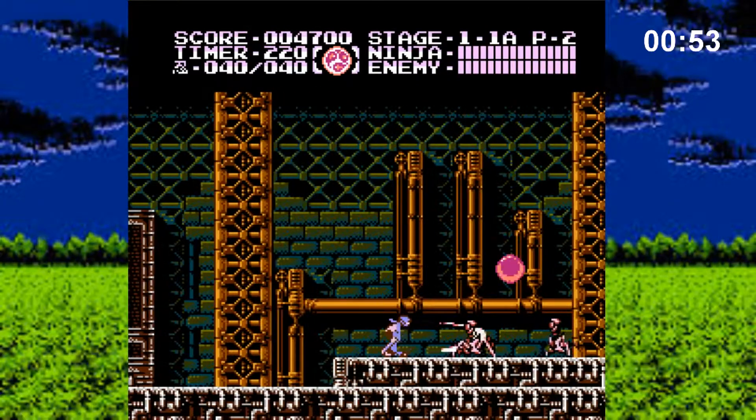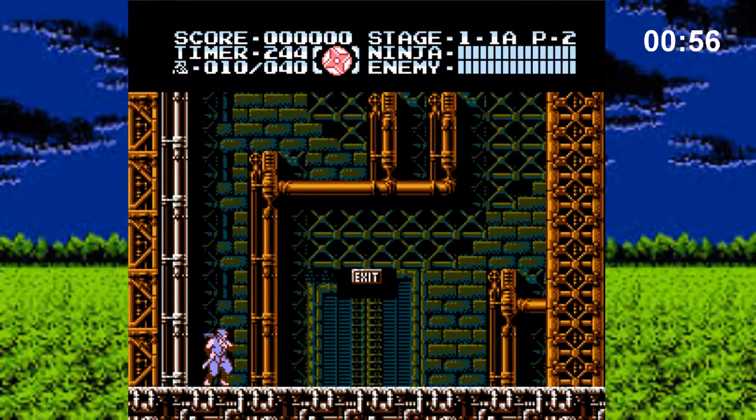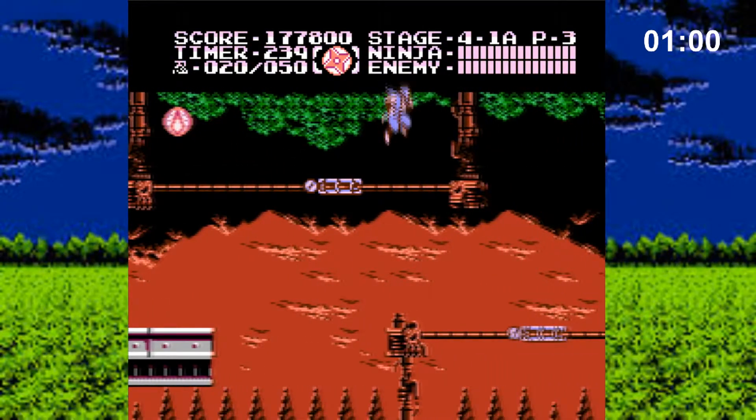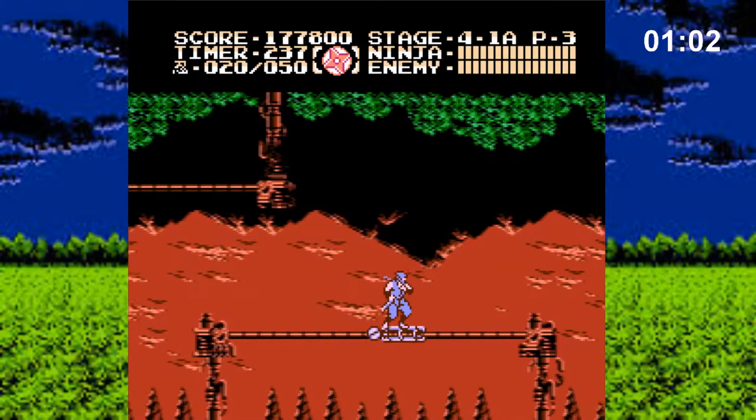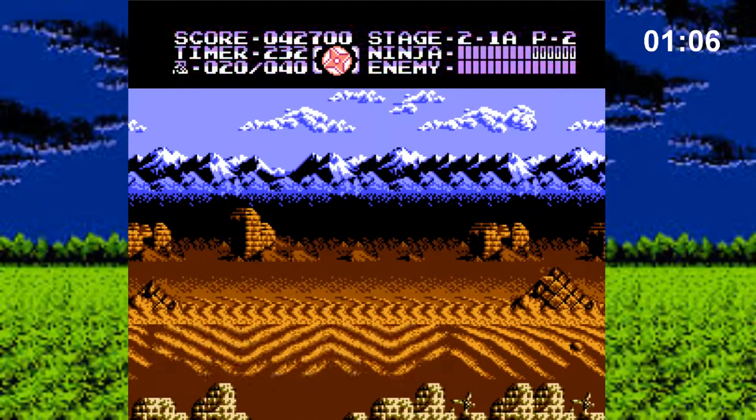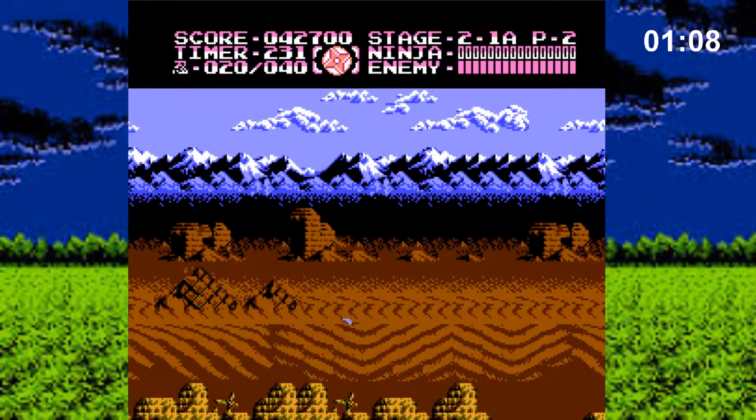New additions include Ryu grunting while swinging his sword. Tecmo also added some new, interesting platforming mechanics to the game. And look — there is quicksand now to make your life more miserable. That's great, but let's move on.